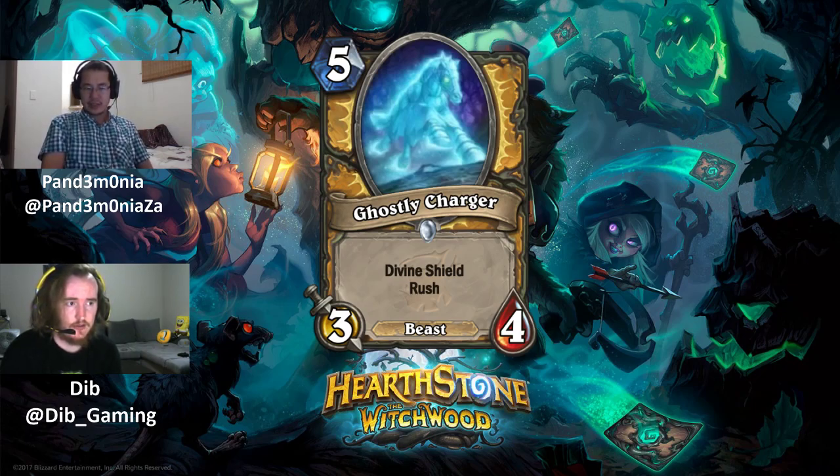Ghostly Charger's biggest asset is its synergy with Countess Ashmore — it's one of the better Rush cards for Paladin. If a Paladin deck wants to play Countess for card draw and late game value, it works well, and there's existing Deathrattle synergy with Tirion for Countess. The 3 attack on turn 5 is a bit weak, and if it were a 4/3 it would be much better. Comparison to Argent Horserider is apt — Rush plus Divine Shield generally work well together. Ratings are a 3 and a 4.